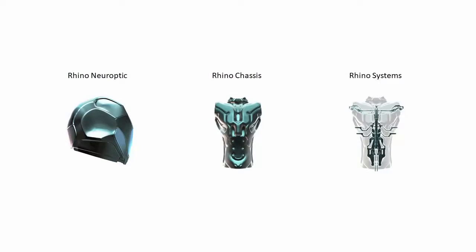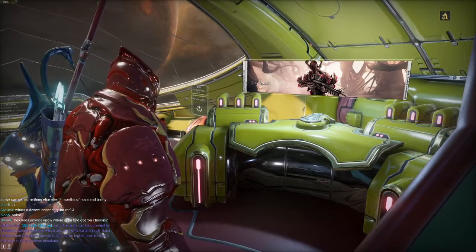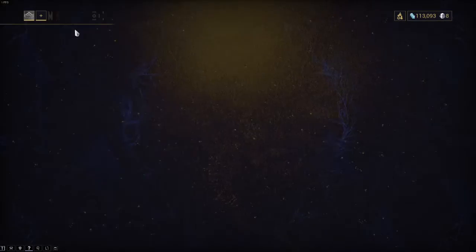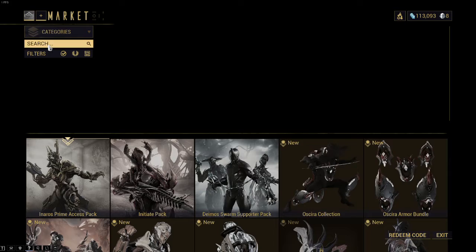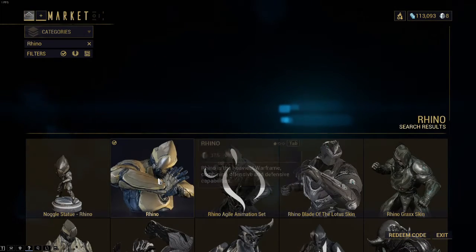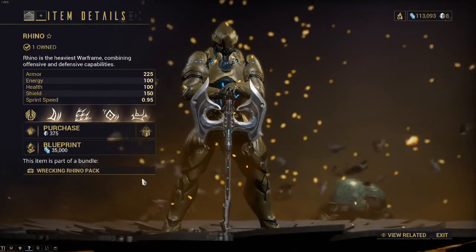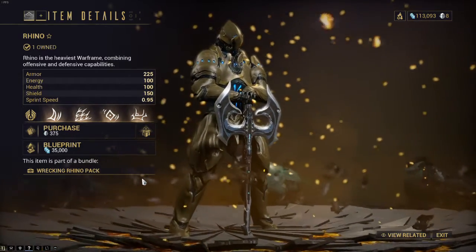Completion of the boss fight enough times will yield each of these three components: the Rhino Neuroptics, the Rhino Chassis, and the Rhino Systems blueprints. Using these blueprints, collect enough resources and build them in your foundry. After which you can go to the marketplace and look up the Rhino blueprint for his Warframe and purchase that for 35,000 credits. Then you can build Rhino as a Warframe to use in your foundry, and it'll take about three days to complete.